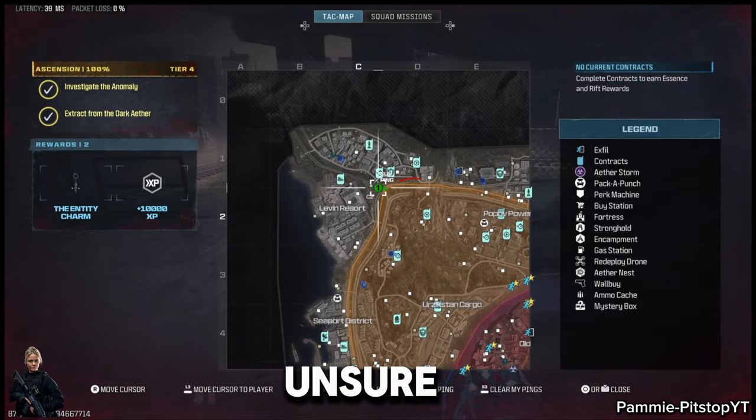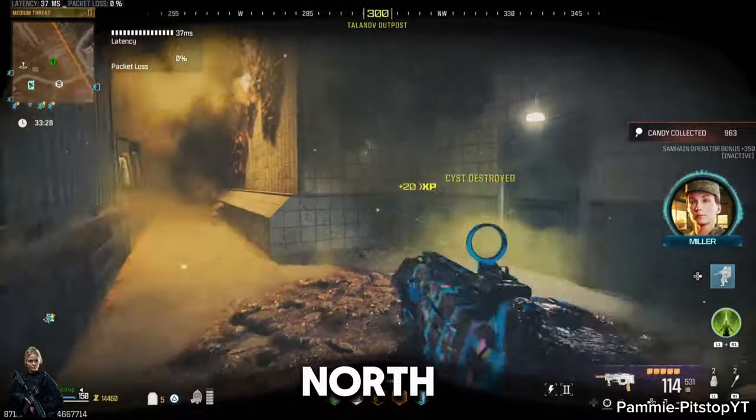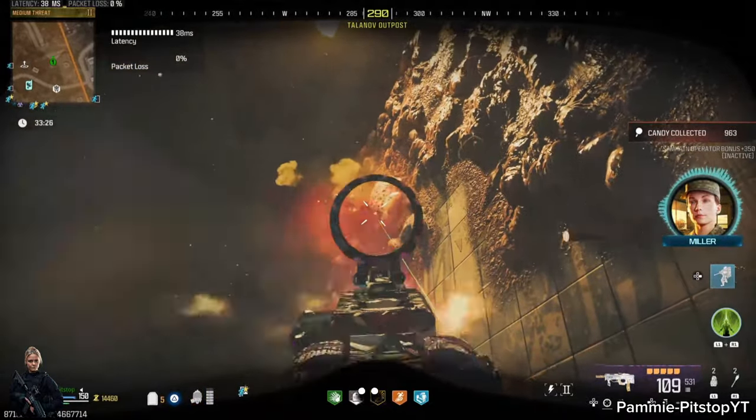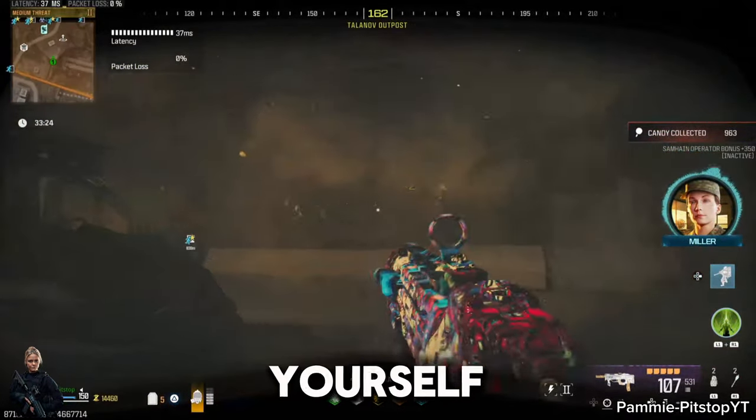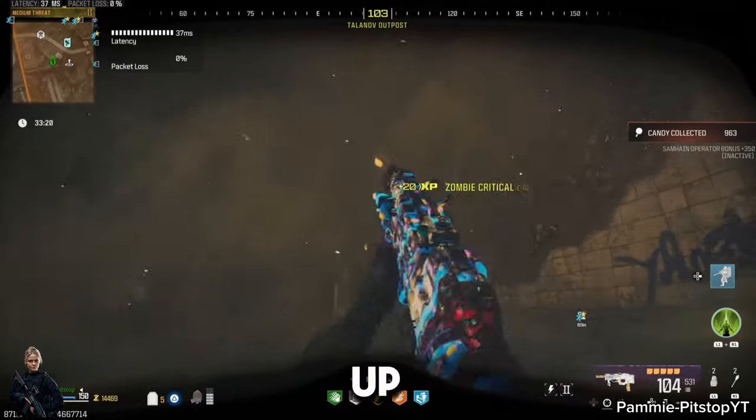For those of you that are unsure, we're going to have a look at the purple triangle located in the north west corner of the map. To make life easier for yourself, you're going to want to destroy the ether nest cooped up inside.